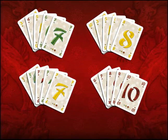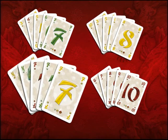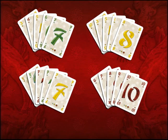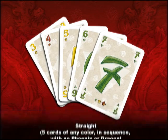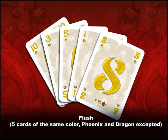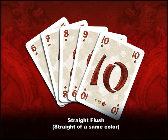Five-card combinations are ranked from weakest to strongest: straight, flush, full house, and straight flush, which can be played on top of each other. Straights are combinations of five cards in numerical sequence. Flushes are combinations of five cards of the same color. A full house is a combination of a pair and a three of a kind. Straight flushes are combinations of five cards of the same color in numerical sequence.